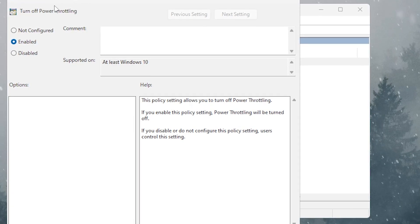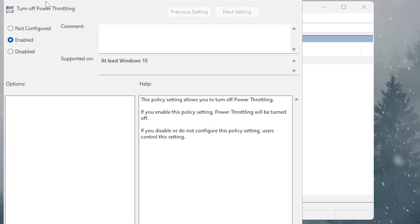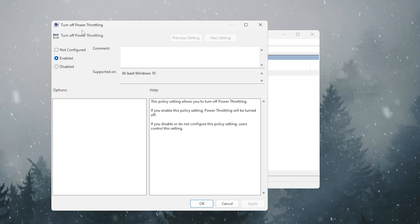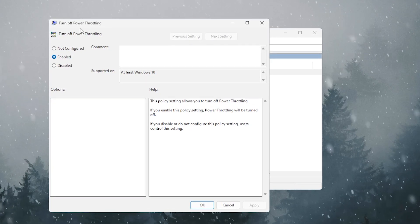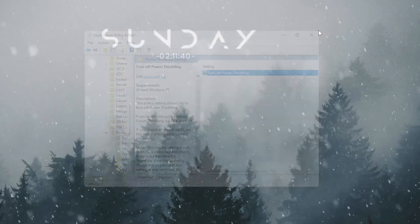Enabling this setting turns off power throttling on your PC. Power throttling limits CPU and GPU performance to prevent high temperatures, so only enable this if you have good airflow. Hit Apply, click OK, and close the Group Policy Editor.